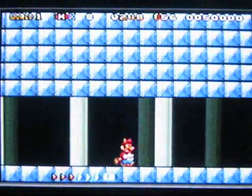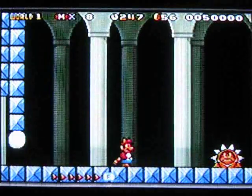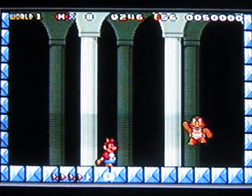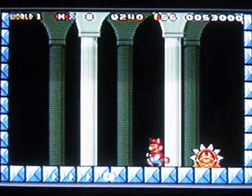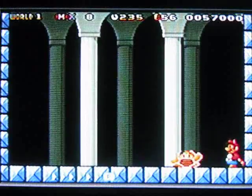Here's the boss. The boss is called Boom Boom — he's not hard at all. All you have to do is jump right on his head. Wait for him to stop the spikes and jump on his head again. No more spikes, jump on his head again, and he's dead.